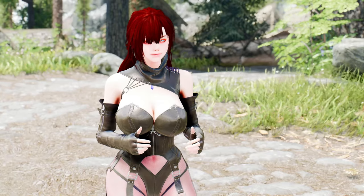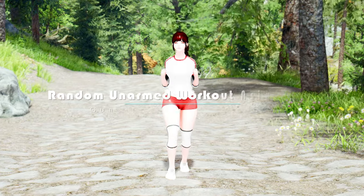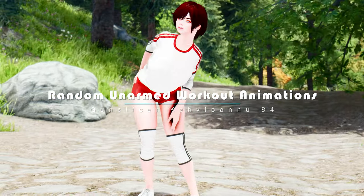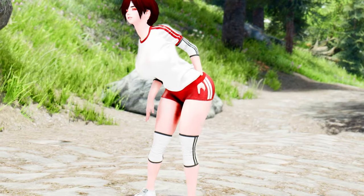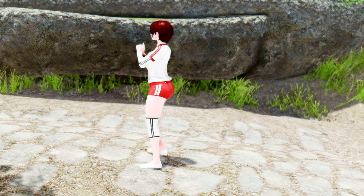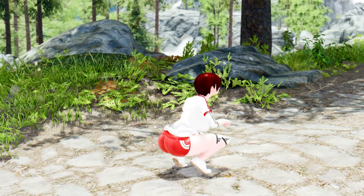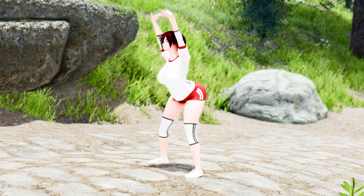Are you tired of the same old combat-focused animations in Skyrim? Introducing the Random Unarmed Workout Animations mod. With this mod, you'll experience a whole new level of immersion with non-combat unarmed workout animations specifically designed for female players. These animations dynamically play when you have both hands unarmed and drawn out and you're not engaged in combat. The mod features a variety of standing idles for non-sneak moments, offering five unique animations to choose from.